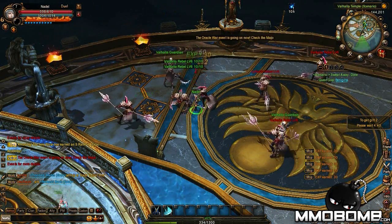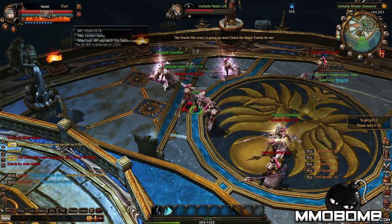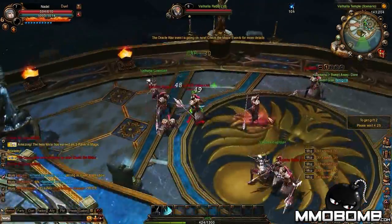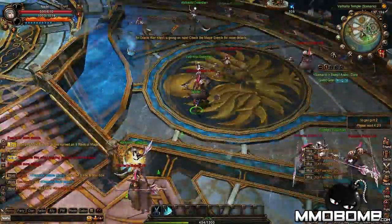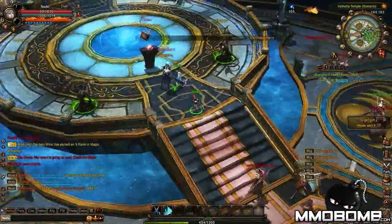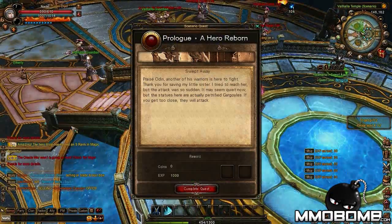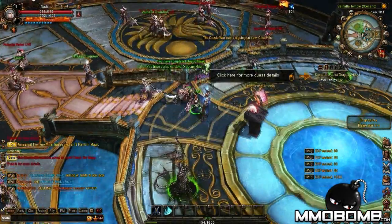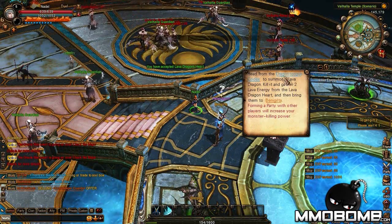Graphics — they're not bad. The environments are kind of nice in a colorful, comic-y sort of way. That's not to say they're kiddie, just colorful. Character design — you're used to seeing this from Perfect World. There's a little scenario here: forming a party with other players will increase your monster killing power, so I've got a read from the codex here.